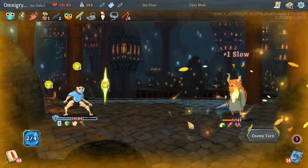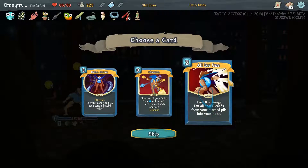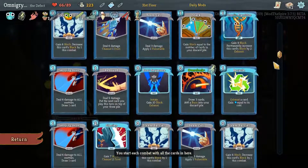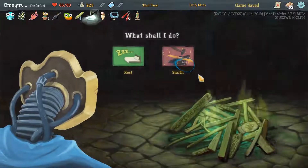Boom, he's dead. Prayer Wheel. Oh Jesus. All for One could be really broken. I don't have a lot of zero-cost attacks, but I have some. I'm in. Look, Echo Form is super tempting — do not get me wrong.